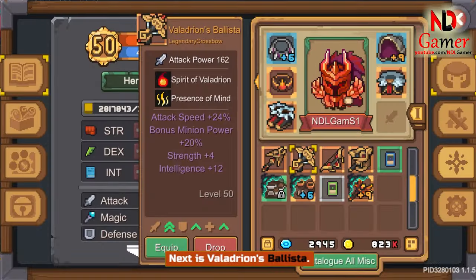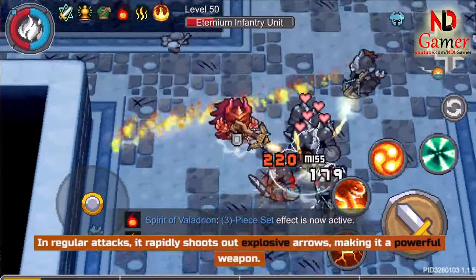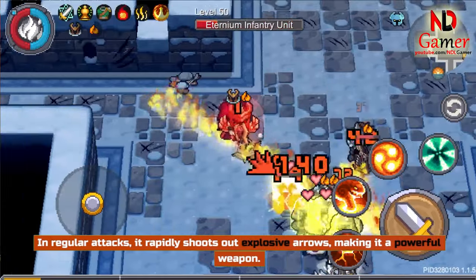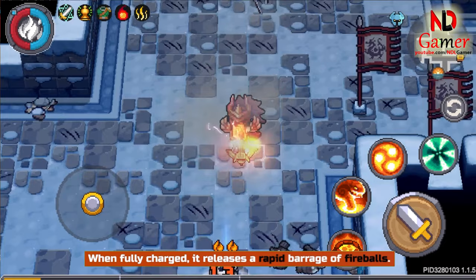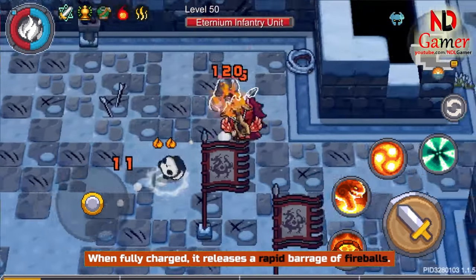Next is Veladrian's Ballista. In regular attacks, it rapidly shoots out explosive arrows, making it a powerful weapon. When fully charged, it releases a rapid barrage of fireballs.